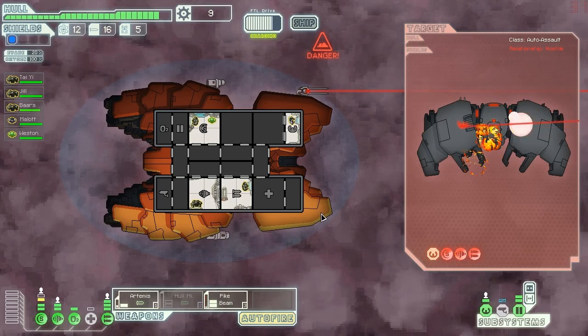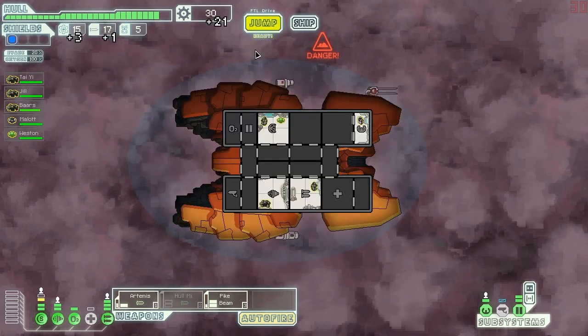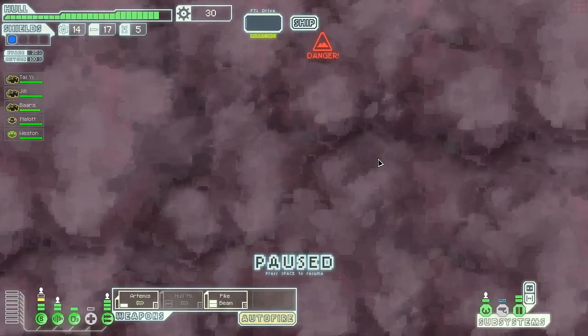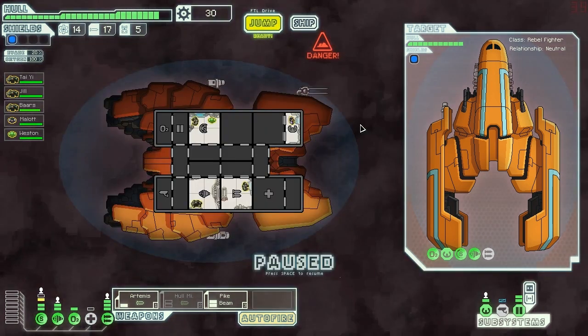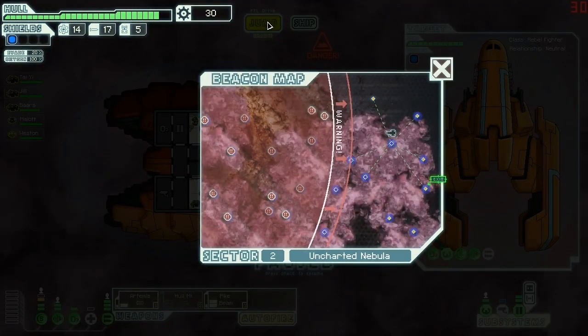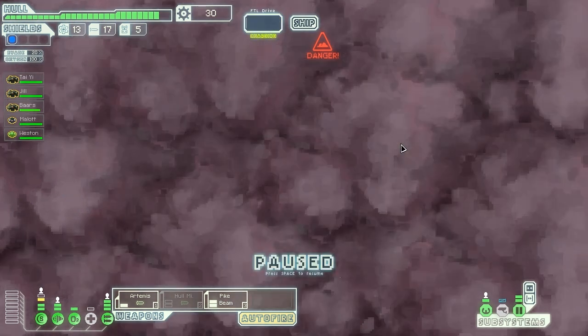I wasted a missile — I thought I turned off the Artemis. I really did think I did that, but it turns out I didn't. Let's chase him. It gets away? But I see it right there — the ship didn't get away! That is nonsense. I call bullshit on you, FTL! You lied to me.